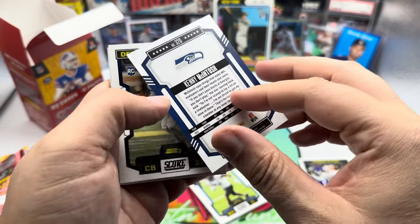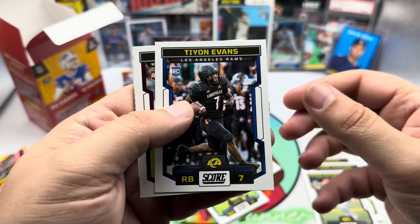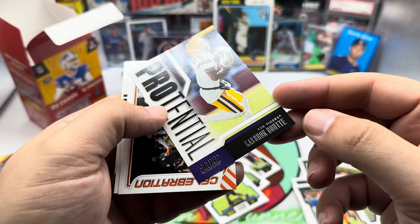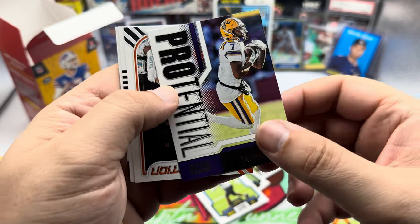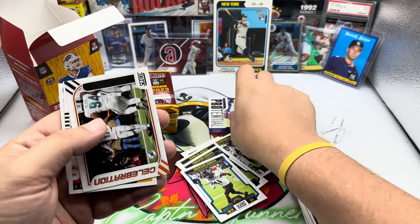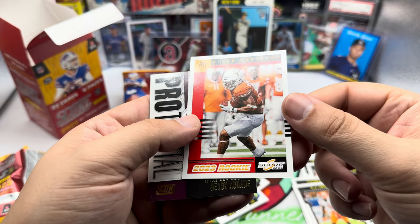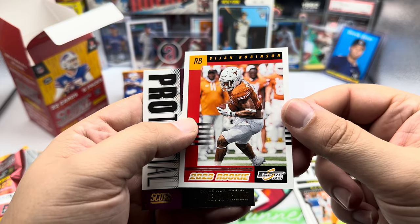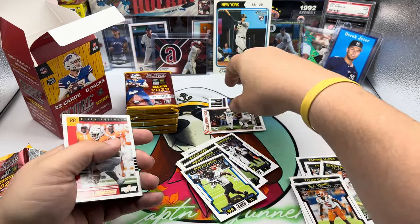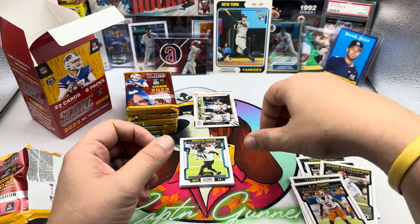Davis, McIntosh. I'm assuming that all the rookies are the high numbers — pretty much every rookie you're going to get is going to be high numbers. Vaughn Witherspoon, Evans, KJ Henry. We get a Pro-Tential of Kayshawn Boot — that's probably an insert card, I doubt that is part of the base. Celebration — Jalen Waddell, a 2023 rookie, Robinson, and then another Pro-Tential Devon Kane. Quite a few cards there to start out. Really good cards. I like these cards. Got a good feel to them. Nice gloss on it.